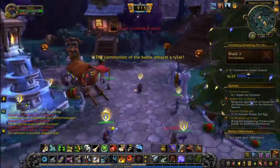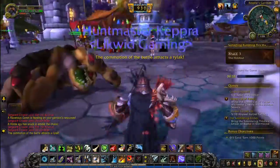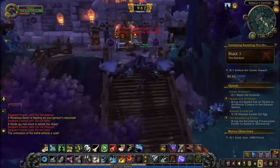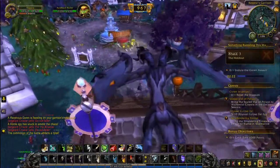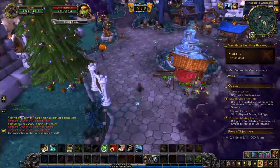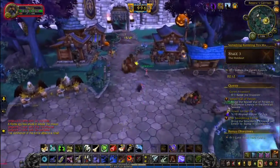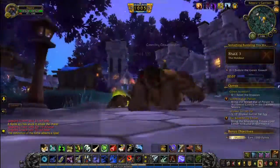I wasn't even thinking — I have the garrison skill that makes a bunch of garrison soldiers come out and fight with me. Should have popped that off. Anyway, we're about to hit 1000 which puts us in the realm of gold reward. I highly doubt we'll get anything but the top tier reward since this is set for characters that aren't even level 90 and we're well above 110.